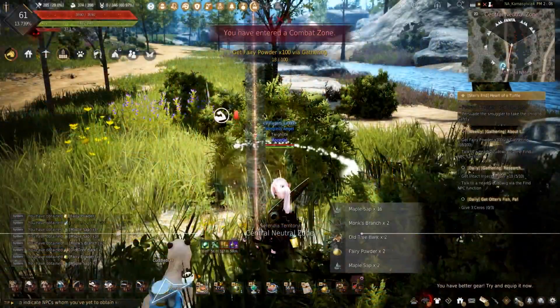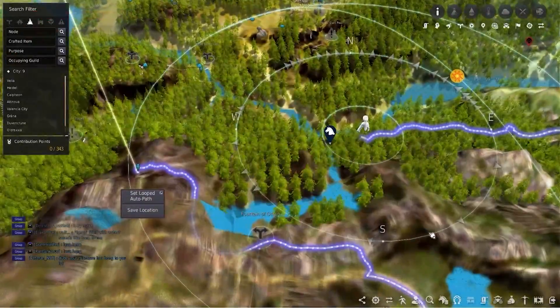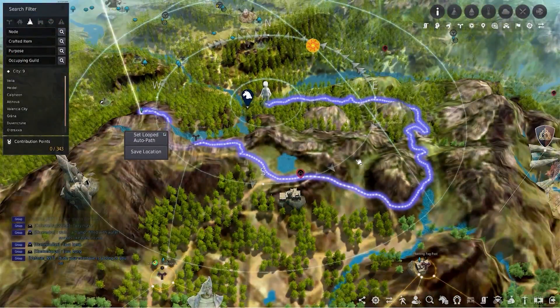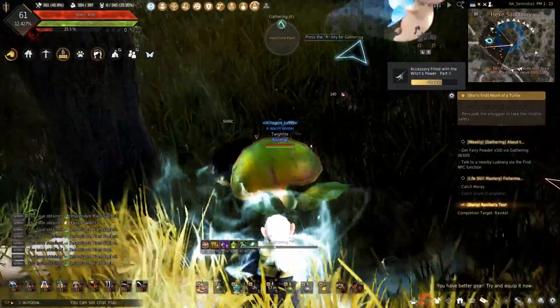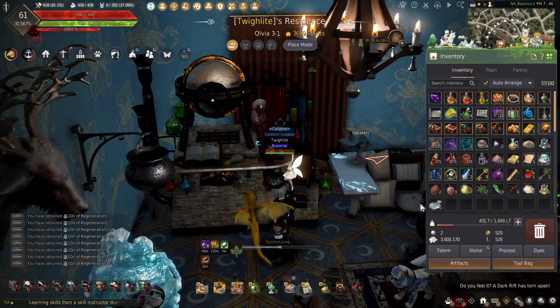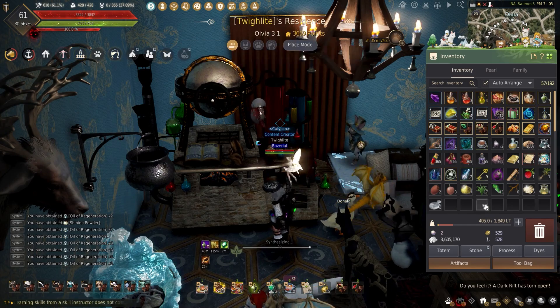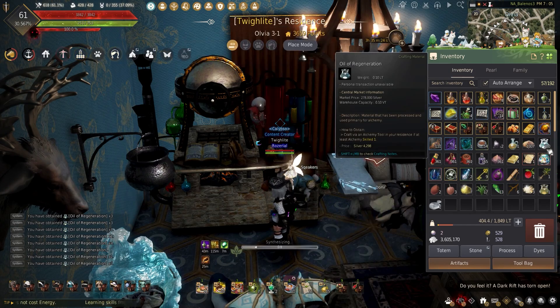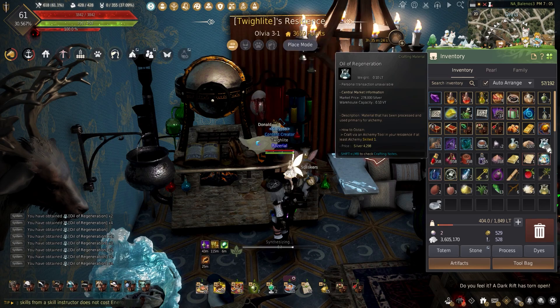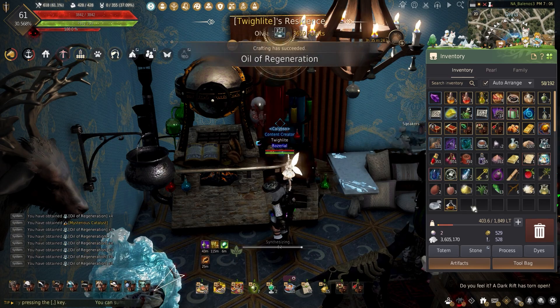Hey guys! Welcome back to the channel all about life skilling. If you're familiar with the channel, you know I'm all about hunting down obscure locations or random objects to gather, to show you what it would be like and how much silver it can make you. Today is no different — we'll be making the oil of regeneration. Get your alchemy tools ready and let's start!